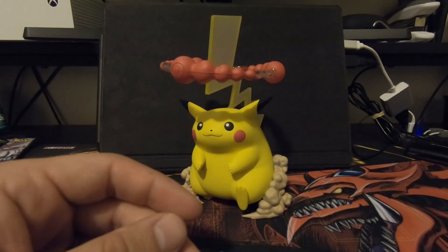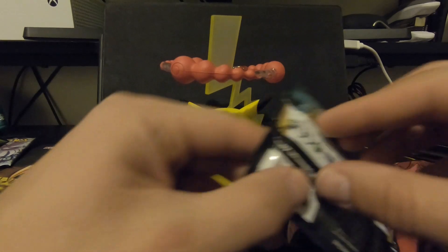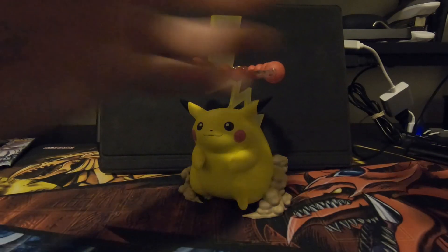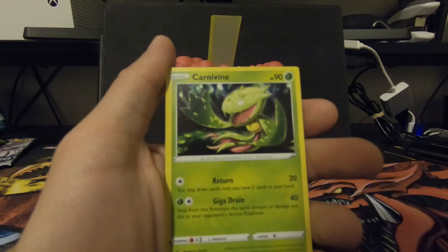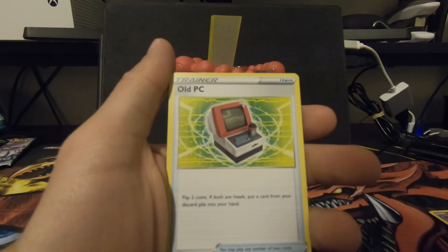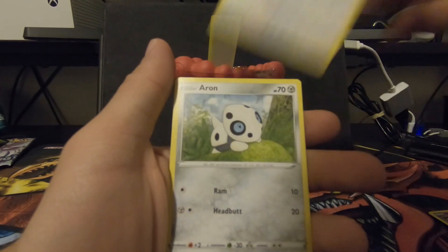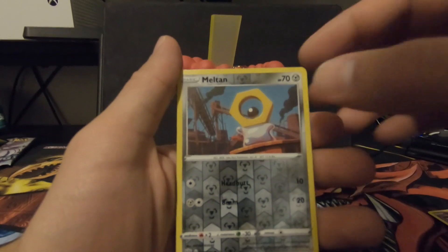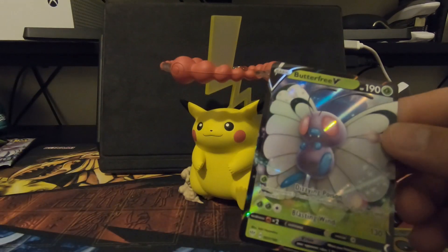Check that out, guys — one last look. Next one, we got a Darkness Ablaze with Eternatus VMAX. I told you Pikachu was going to bring that energy — let's go! We got a Ground-type Energy. Carnivine. Steenie. Old PC. Maraney. Perline. Starly. Aaron. Kupchu. Meltan — nice. Legendary versus Holographic — pretty nice card. And Butterfree V! Wow, that pack was nice.